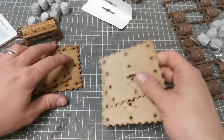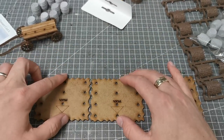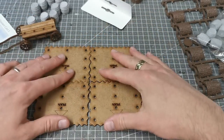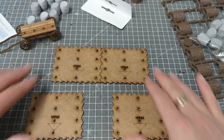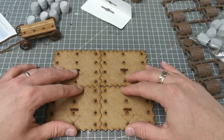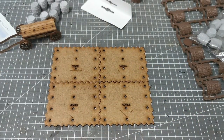I'm going to use these large bases from Big Red Bat — you've seen these for all of my English Civil War stuff. These all fit together, and the idea is I can have one large scene like this, or I can separate them out into separate objectives, or have two next to each other — they can all go together to form one large one.